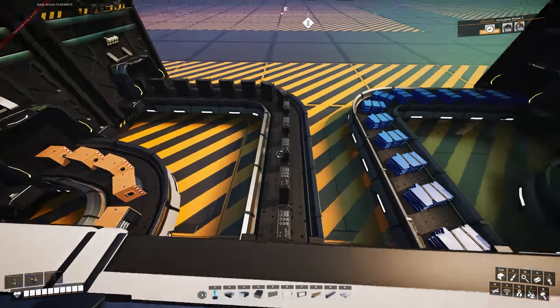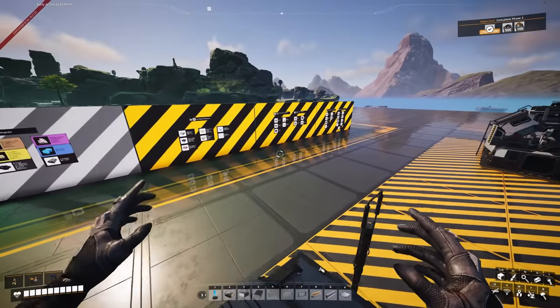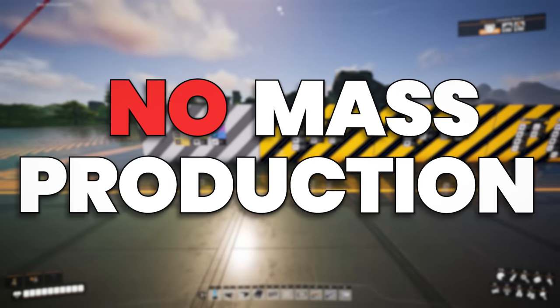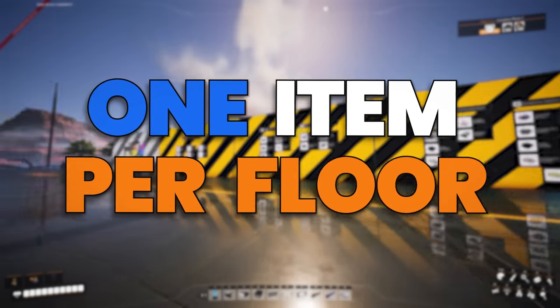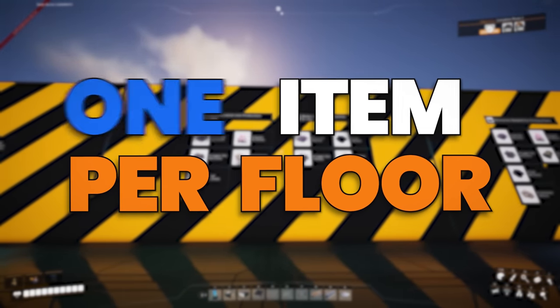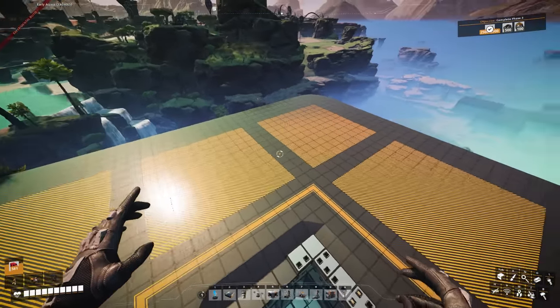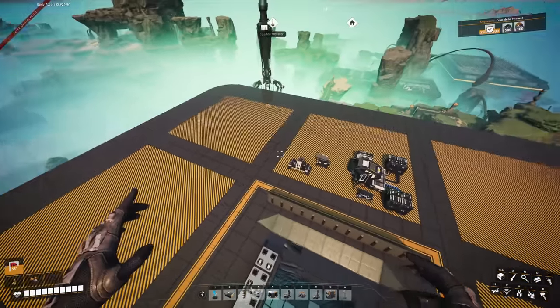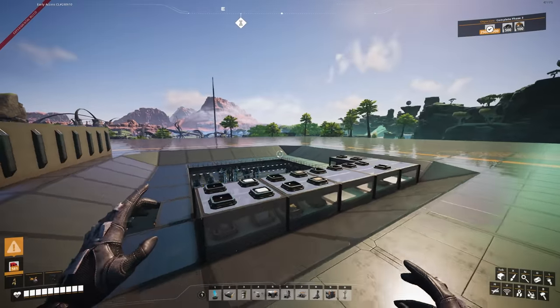I can't just simply build everything, so to make things a little more interesting, I improvised a couple of rules. First, I'm not allowed to build anything that makes a lot of excess items. Second, one factory floor can only make one component. And third, the whole factory must fit in one of these squares. All of this sounds like a perfect recipe for disaster, but I'll do it anyway.